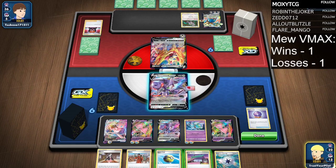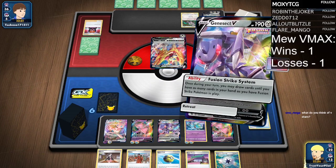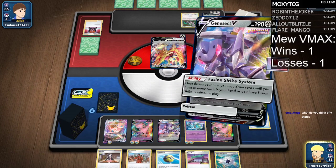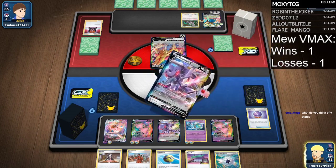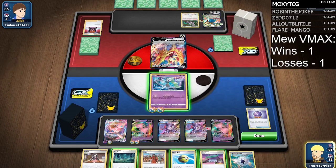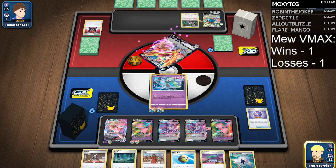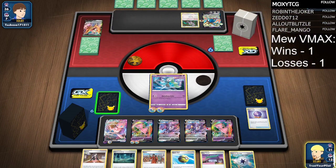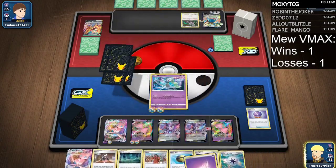If I attack with Meloetta, it would get knocked out in return — and that will be bad. But the game plan would be the same, so let's Fusion Strike System. Old Cemetery — that's good, but they'll probably just bump it. This is why Meloetta is in the deck: it's a great attacker if you can get it up and running, and you can get it up and running in one turn.